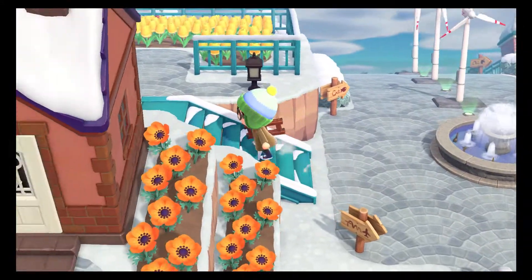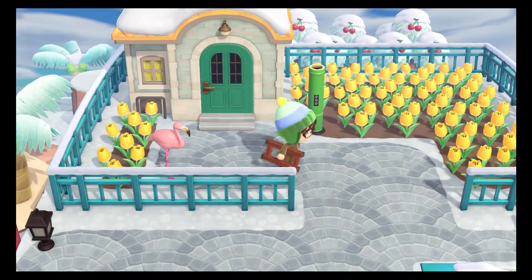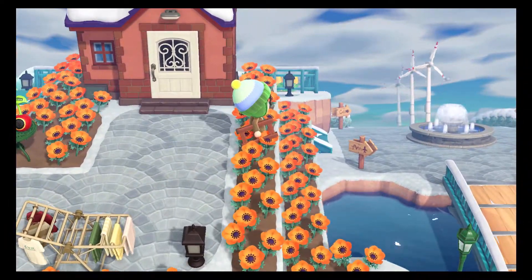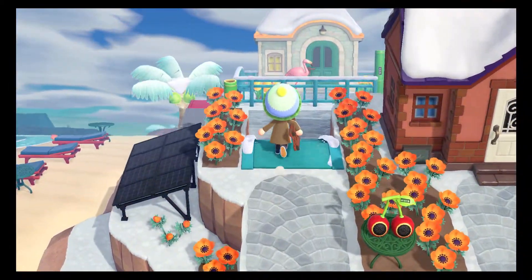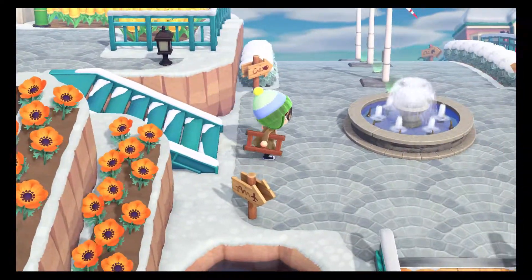We're actually going to the left here first. This is the first residential area. We have Nibble's house and Phil's house right here, and it has a nice little view of the entryway with those windmills, because it's important to have clean energy on this island. It's one island — we have to take care of it after all.